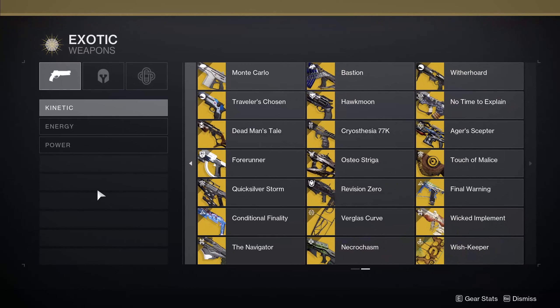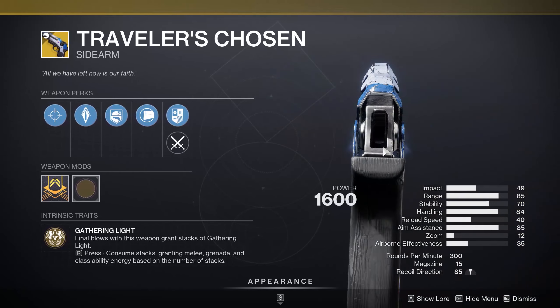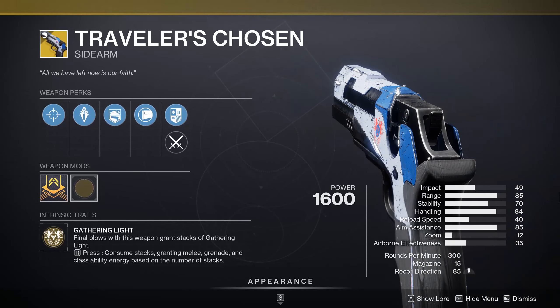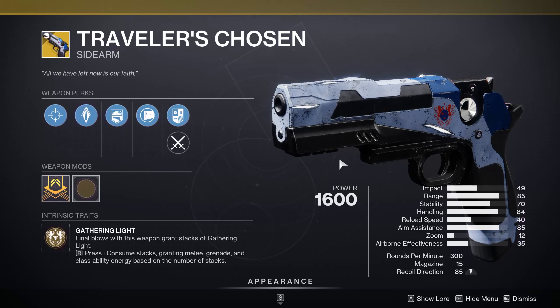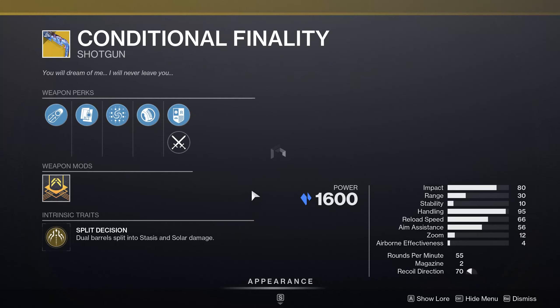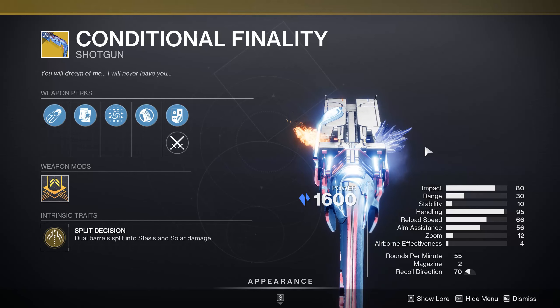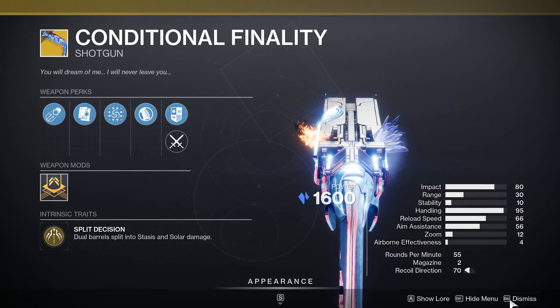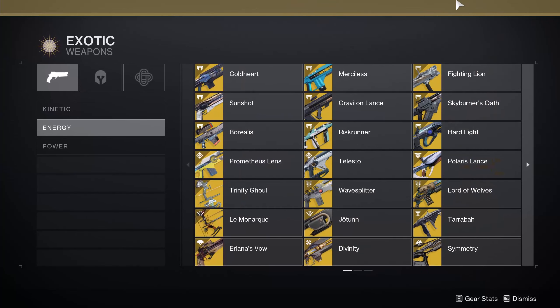Starting weapon recommendations from top to bottom, the first I always recommend is Traveler's Chosen. You kill things, you build charge, you consume charge, and you get all your energy and abilities back. There is no real argument against using it, aside from the fact that it is just a sidearm. There is also Conditional Finality if you have access to it — the second half is important for solar, because if you can hit all your shots you can straight up cause an ignition anytime, very handy to lean into solar. There are also the usual element-changing weapons — Borealis, Hardlight, and Tessellation, which change depending on the super you have equipped, so you can always have solar on hand.